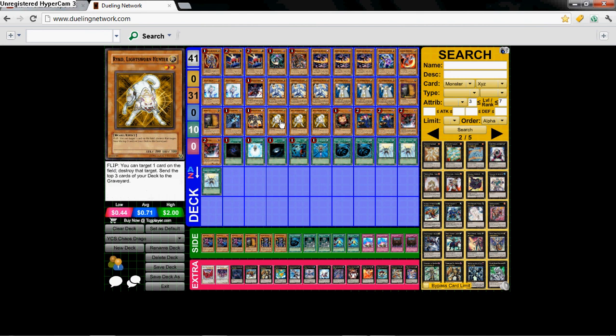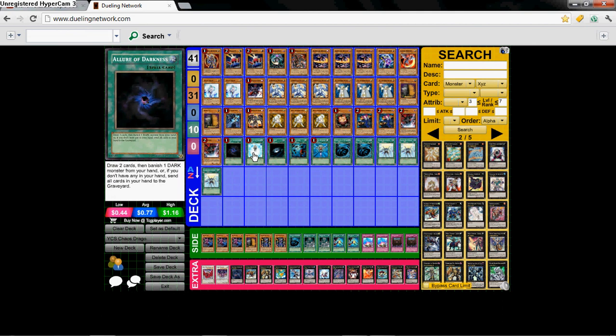Knight Assailant, Red-Eyes Darkness Metal Dragon, Triple Ryko, Sangan, Double Tour Guide, Triple Tragoedia. For spells: Allure of Darkness, Charge of the Light Brigade, Dark Hole, Heavy Storm, Monster Reborn, Double MST, and Triple Solar Recharge.